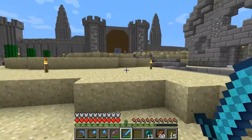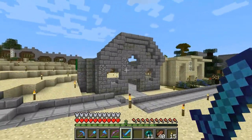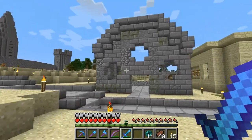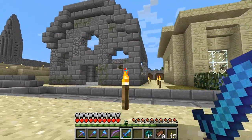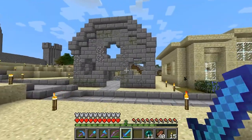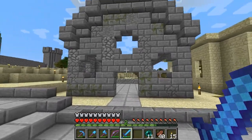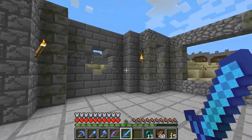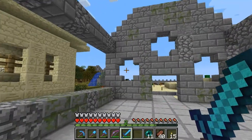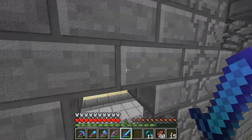We've got the sandstone shop, and now one thing I've been starting to build — we've got a bit of building to do this episode but we're going to get there — is the cobblestone palace. It's more of a cobblestone place but we'll call it a palace because it sounds nicer. It's got some sort of plus signs happening in here that you can jump through if you're an absolute boss.